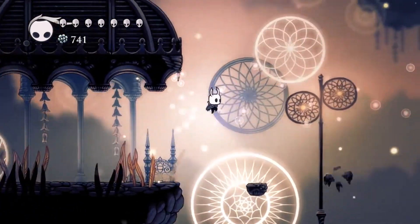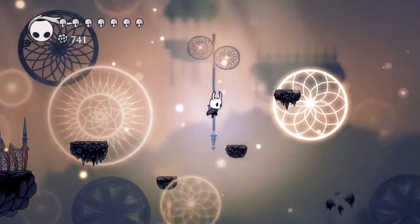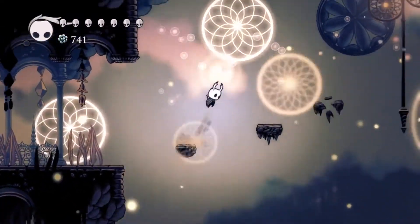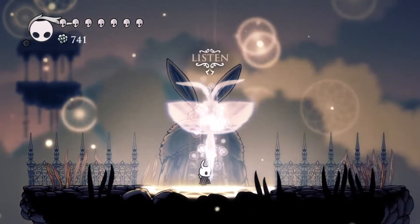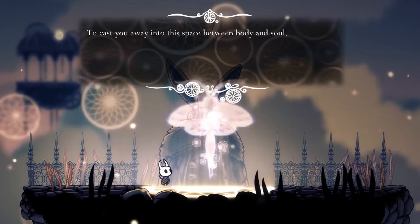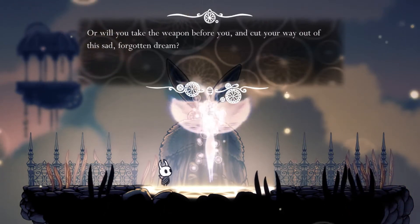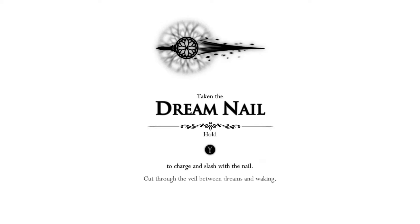What is that? It's like a buff. Oh my God. What a terrible fate they've visited upon you — to cast you away into the space between body and soul. Will you accept their judgment and fade away slowly? Or will you take the weapon before you and cut your way out of this sad, forgotten dream? Take the dream nail. Hold wide to charge and slash with the nail. Cut through the veil between dreams and waking.